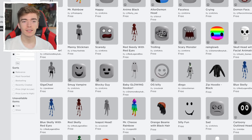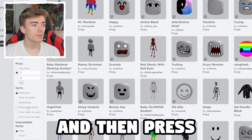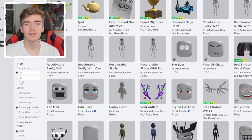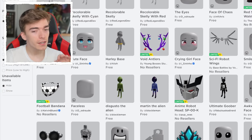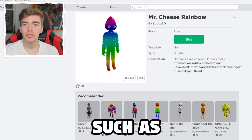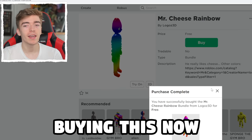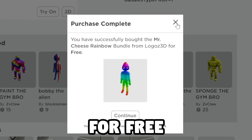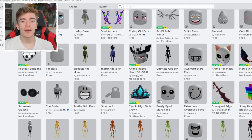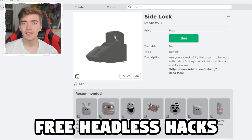First, go into the Roblox catalog and in the price section type 0 and 0, then press recently created. Now you can see all of these items that are completely free, and some of these free items are absolutely strange, such as Mr. Cheese Rainbow Edition. Now after browsing all of the strange free things, let's test some free headless hacks.